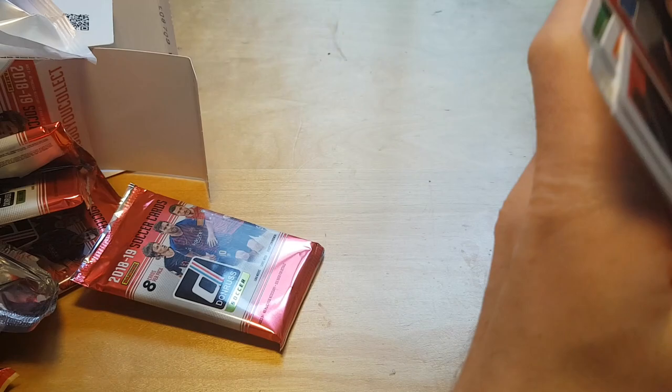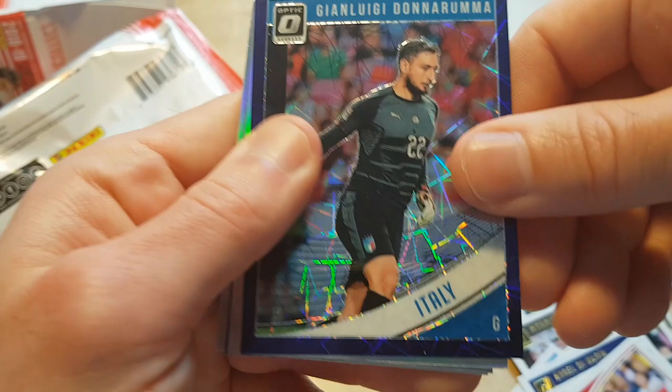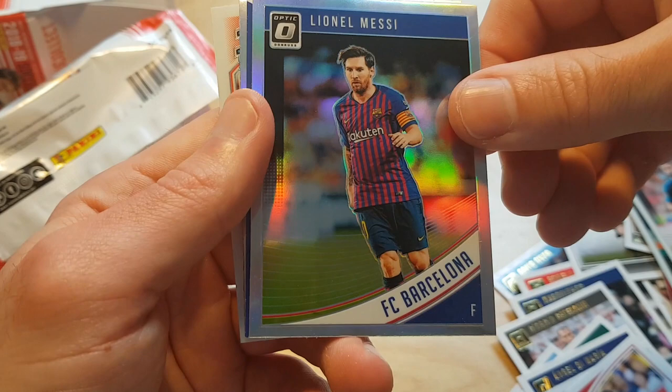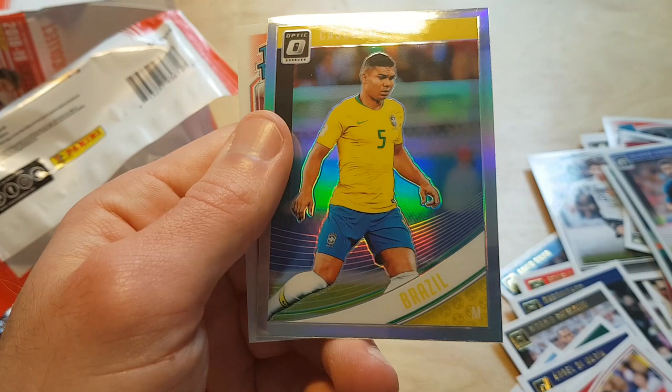Marcelo. Overall, that was a pretty lame break. The best card is probably the Donnarumma blue velocity numbered to 125. Messi Optic silver also doesn't look bad. Messi Elite Series. Nothing to write home about. Casemiro Optic silver — also not bad. Alphonso Davies rated rookie Optics. Pretty brutal from Panini, but that's usually the case.